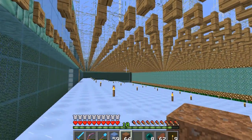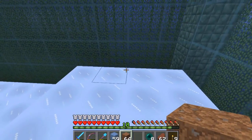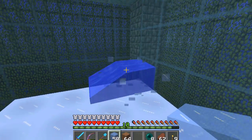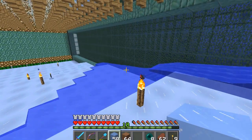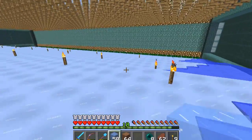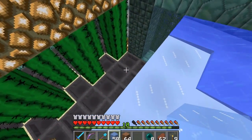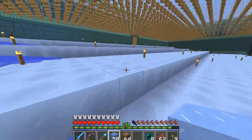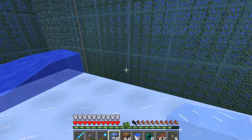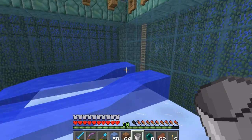There we go ladies and gentlemen, we are done at least with this side. What I wanted to do is real quick show you how this process is going to go. I'm going to put a piece of ice right here, we'll break it, and then you see what happens — it kind of flows down first and then out. And we should see that it does not pop over the edge — yes, okay, that's good.